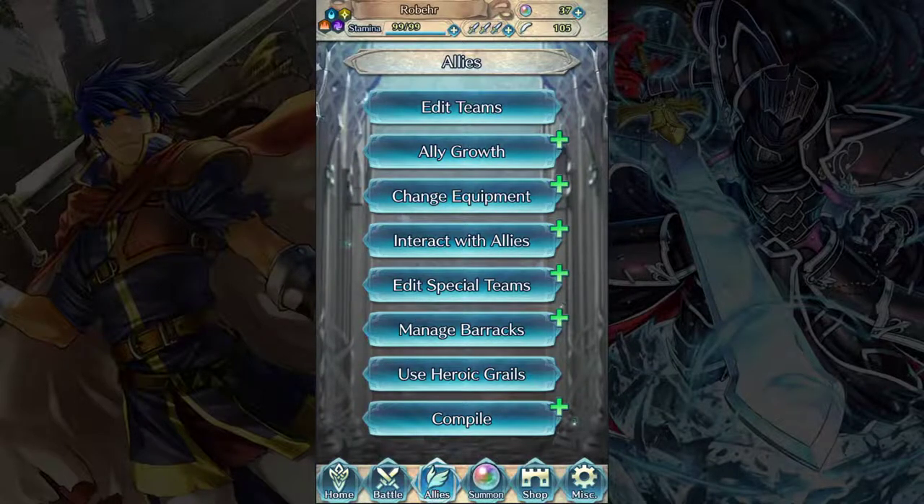Hello everyone, Seraphine here. Welcome back for more of my Fire Emblem Heroes guide — how to play heroes. Today we're going to talk about the last little bit of the allies menu, because we're going to get this finished up today. It's important that we start with this because the meat and potatoes of the game is your allies — customizing them and getting them to a point where you like playing with them. So we covered edit teams, ally growth, and change equipment last time.